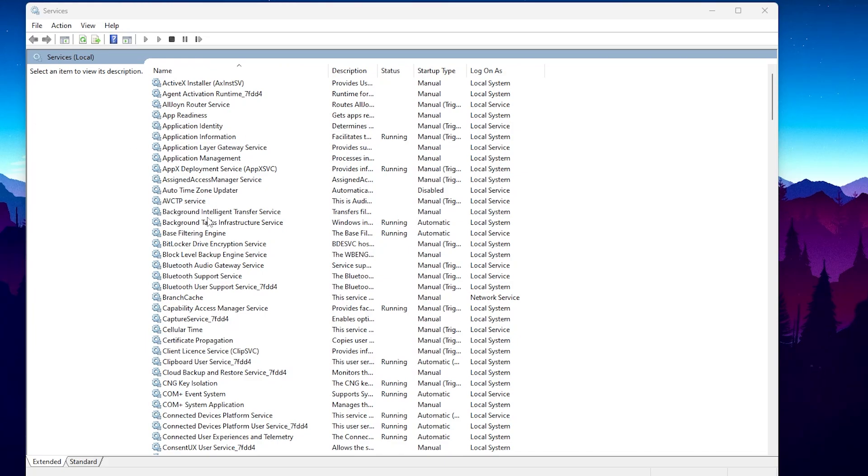In the very first step we are going to disable the Printer Spooler service. If you are not using a printer on your PC, you can disable it and get more performance. But before doing this optimization, I suggest you create a restore point on your PC.